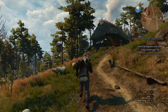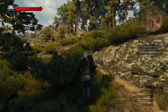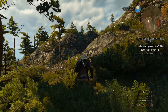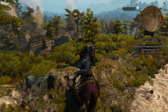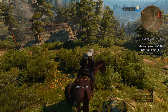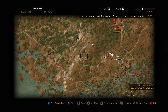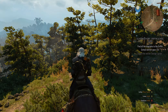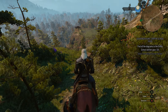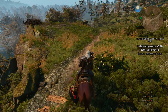So we have the Griffin Witcher gear first, then the Cat — Feline — and the school of the Bear. Come on Roach, let's go! We have a small river here. Let me take a look at how we can actually get there. We should follow this road up until this point and then go north. It's not far away, that's why I'm not cutting it out.